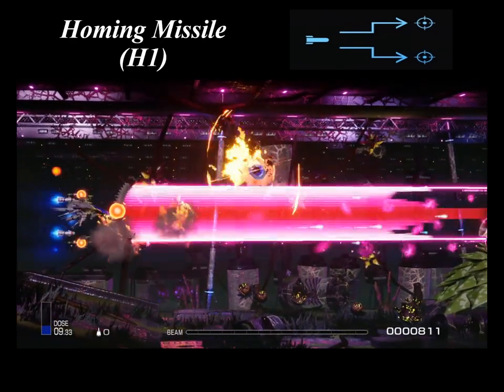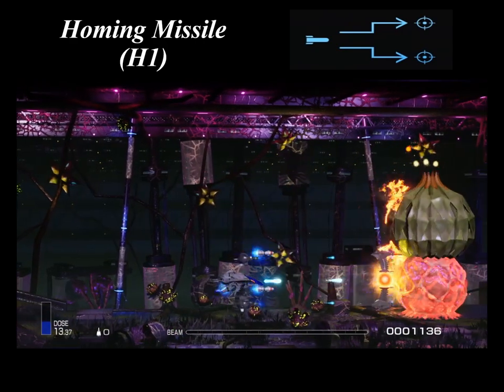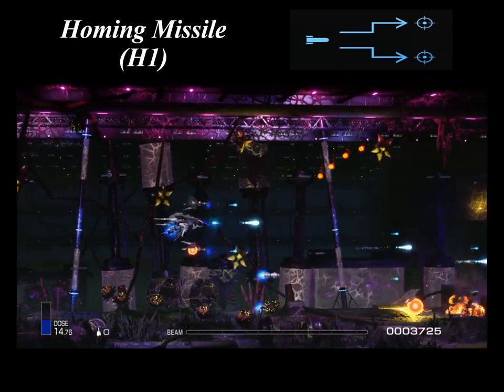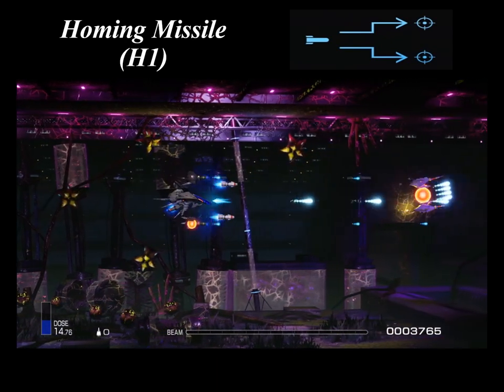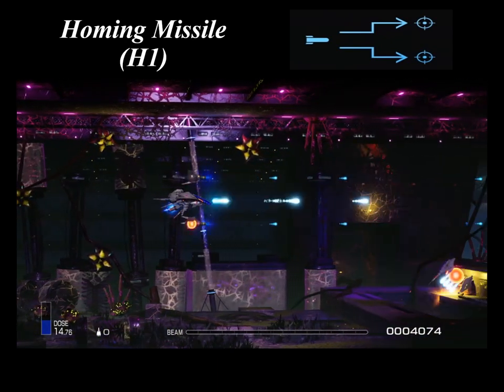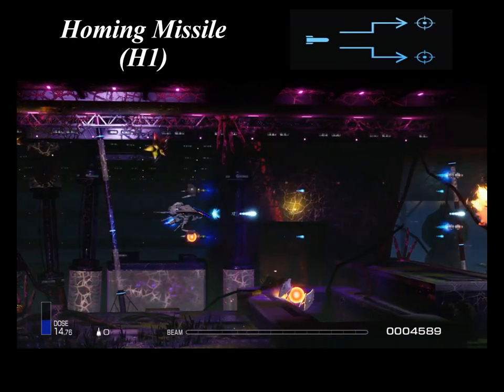A homing missile is a missile that homes in on its targets. Two homing missiles can be fired at once, and the high rate of fire and accuracy make it a popular choice among aircraft pilots. The homing missile is deployed by a large variety of fighters in a wide range of situations, and when launched, the homing missiles seek out the nearest target.